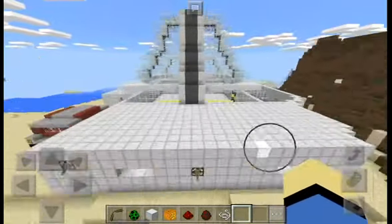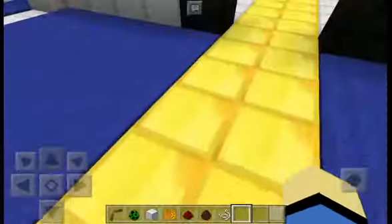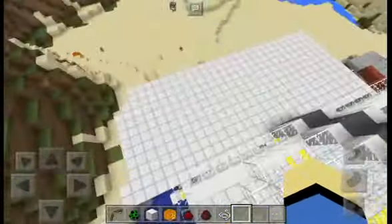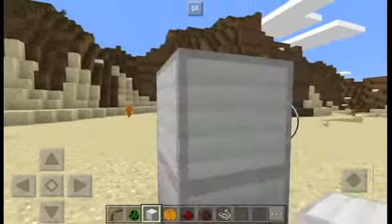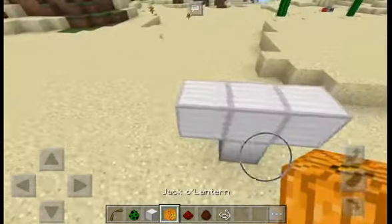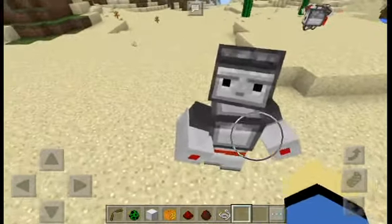Let's go back to the lab to show the final robot. The next one replaces the iron golem — you just build the normal iron golem structure and boom! It's called the Observer Bot, or Observer Robot.